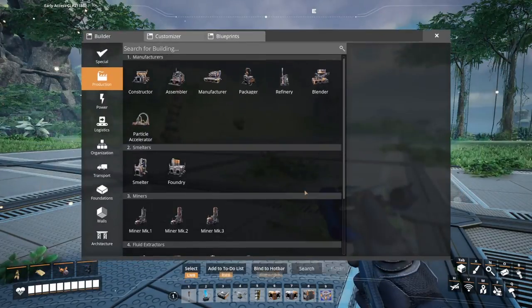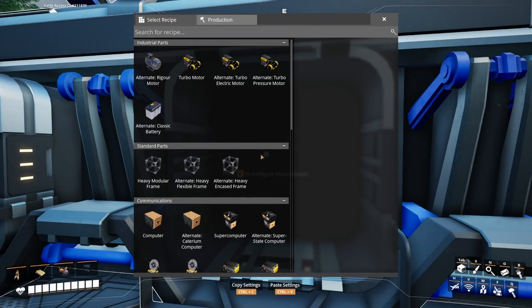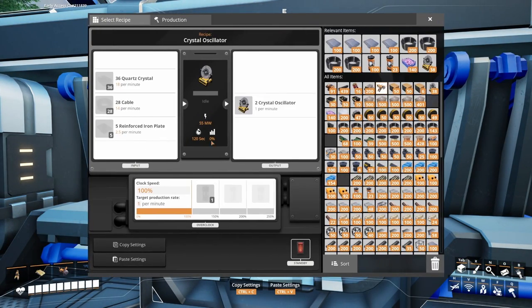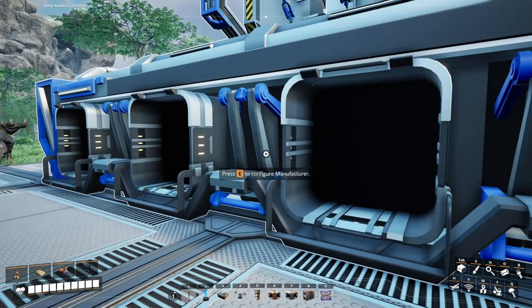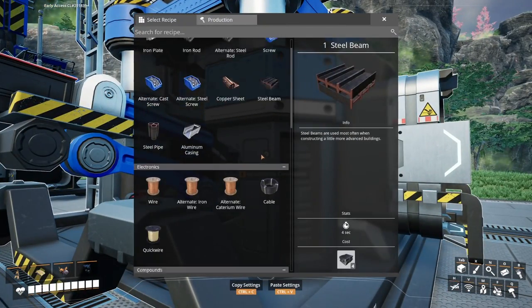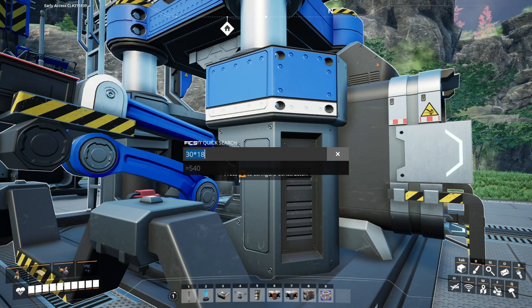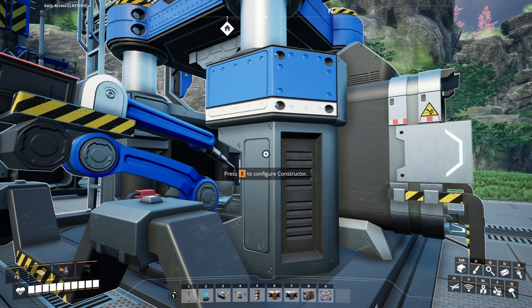Let's get a manufacturer here too — we'll do a walkthrough on this one. For the crystal oscillators, we need 18 quartz crystals per minute per manufacturer. With 30 manufacturers, that's 30 times 18 equals 540 quartz crystals needed. Each constructor puts out 22.5, so 540 divided by 22.5 is 24 constructors.